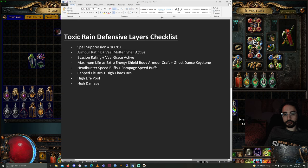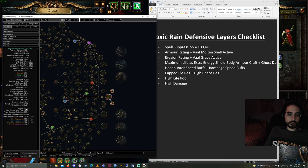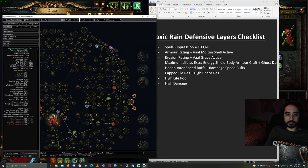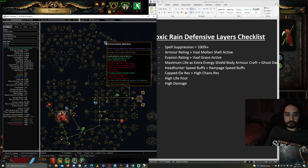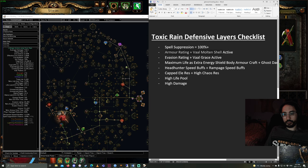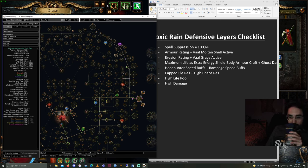Another defensive layer is your armor rating with Vaal Molten Shell active. Let's pull up Path of Building — my armor rating is 50,000. The reason it's so high is because I take this cluster, which increases your armor and evasion by a lot. Evasion rating with Vaal Grace active is also very high because I'm pathing up here instead of going through the other area. When should you use Vaal Molten Shell and Vaal Grace? It's kind of a feel thing, but if you're in a bunch of unique monsters that's a time to activate them. I generally don't activate these unless something crazy is happening.